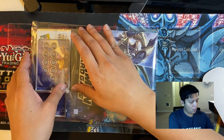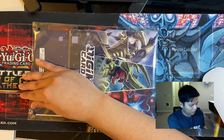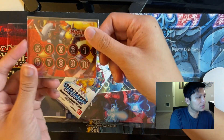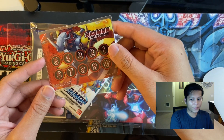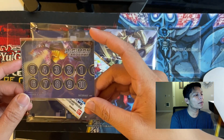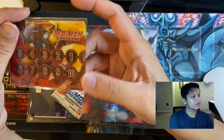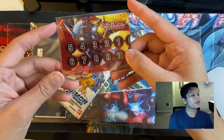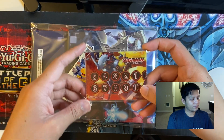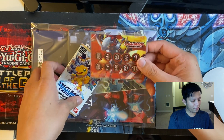It looks like they actually packed the promo pack and the memory gauge within one of those plastic packs you'd put top loaders in when buying cards online. This is what the memory gauge looks like — it's pretty good-looking. It is foil, so you have Metal Garurumon on one side and WarGreymon on the other. It is very shiny and looks pretty sturdy as well — absolutely beautiful. Glad that they gave this out.